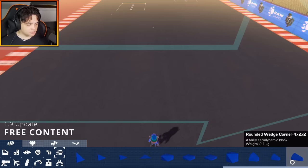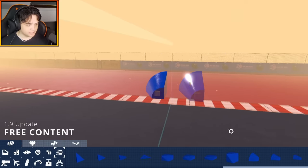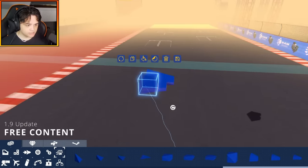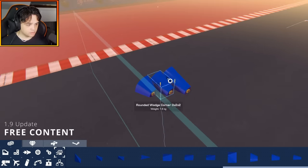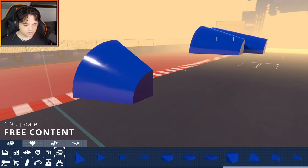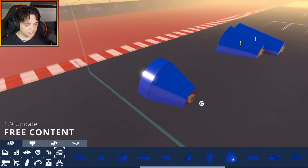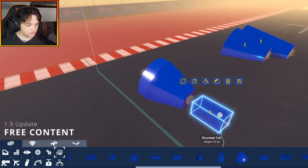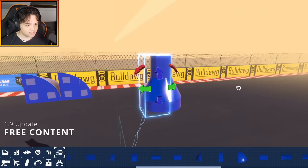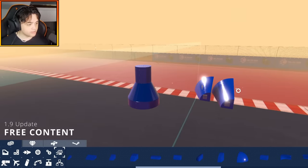In the aerodynamics tab we do have some new pieces — these rounded wedge corners, which are pretty cool. There are three different sizes: a two by two, a three by two by two, and a four by two by two. These can be pretty handy because you can quickly transition from a block and then transition to a smaller rounded piece, providing more dynamic building range. It's nice to see that we also get these blocks for free.